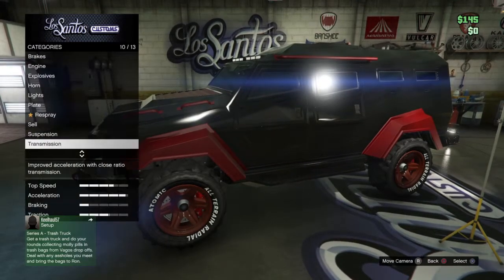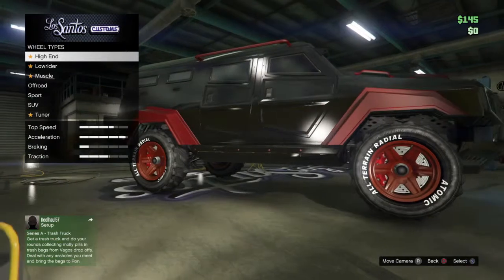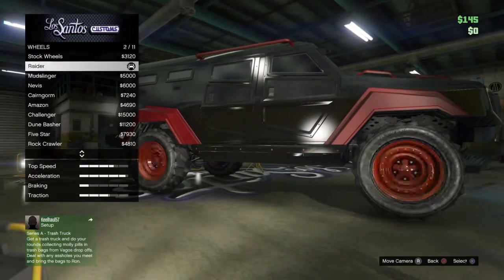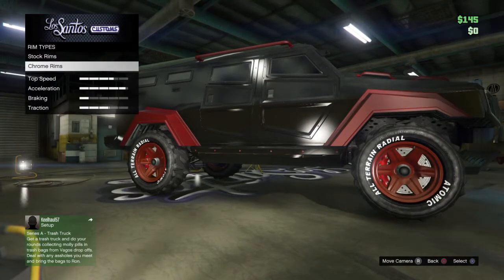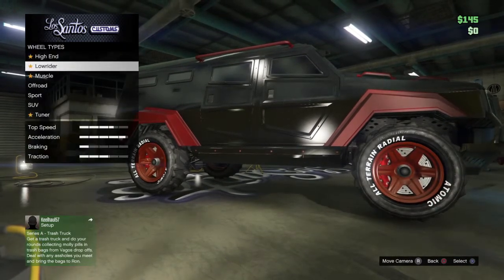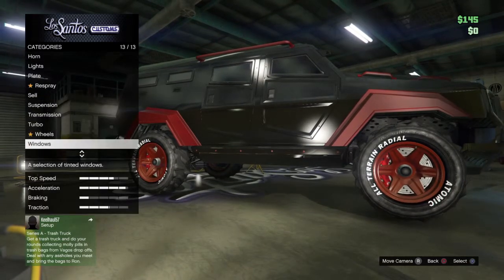There's suspension and transmission but I can't afford anything. For wheels I only showed off-road because those are the ones that really look good on this car - SUV probably does too but I didn't bother. There are also chrome rims, basically the same. Then I went to windows and that's basically it for customization.